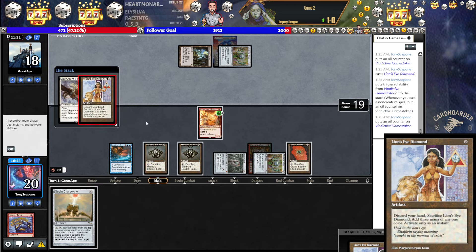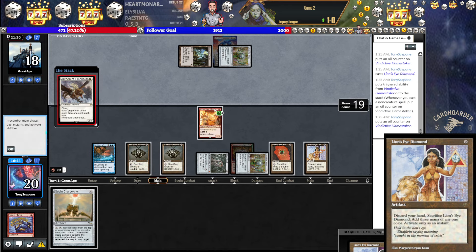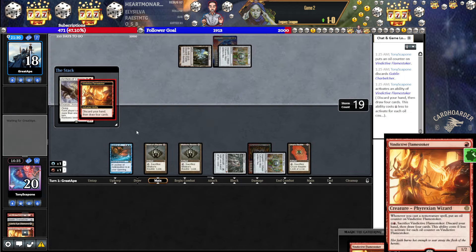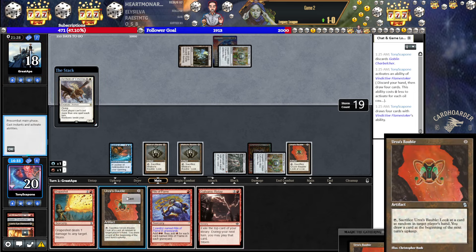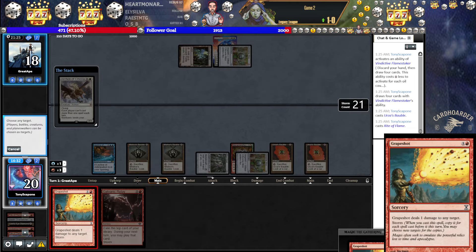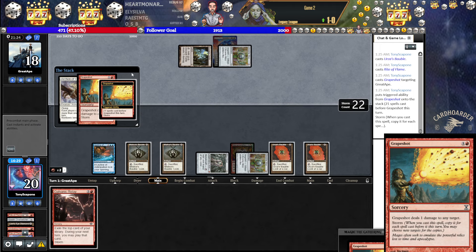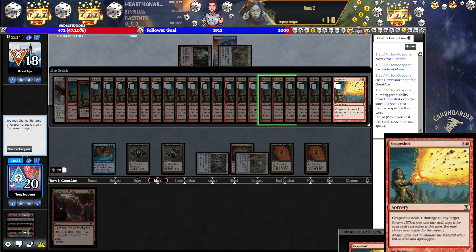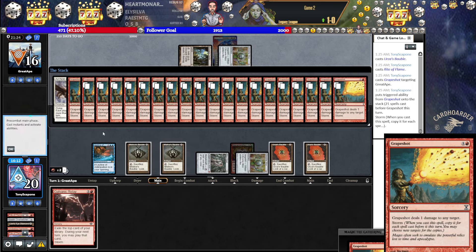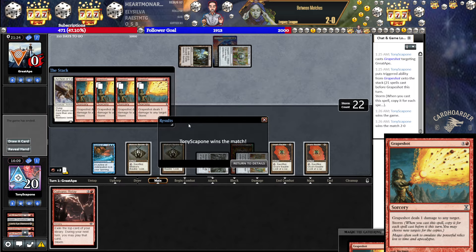I know my opponent isn't. If this lands, they're in trouble. I guess I make blue or pink three. Come on. Oh, yes! We did it! This is why this is my favorite Belcher deck. Ha ha ha! And you thought you were on the play. Name something better — you can't. 3-2-0. See you in round three.